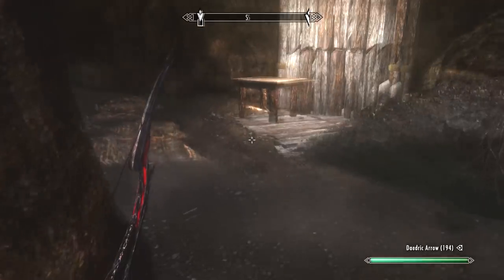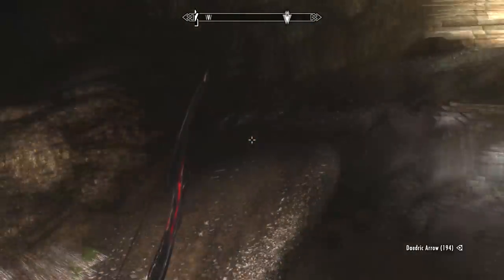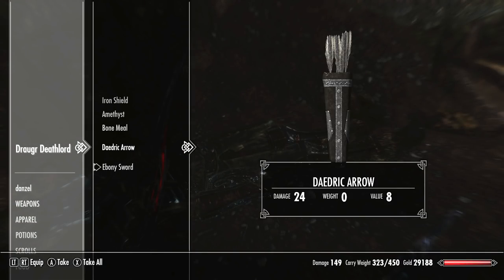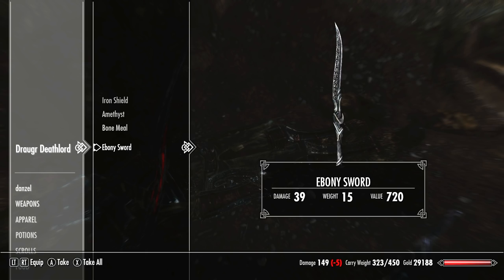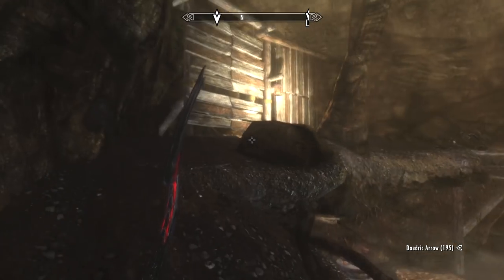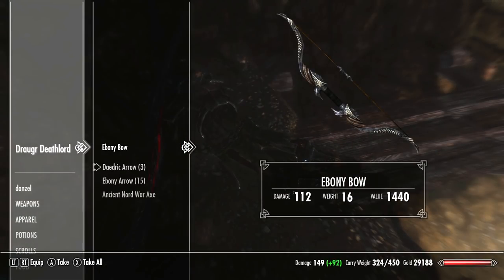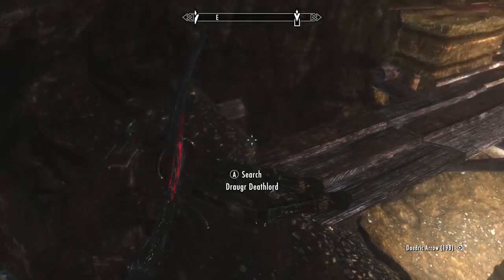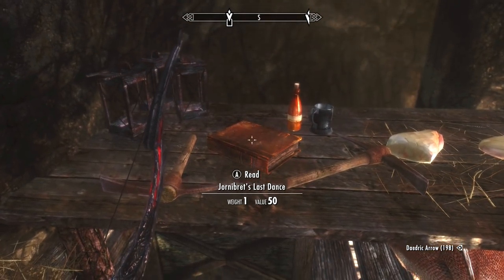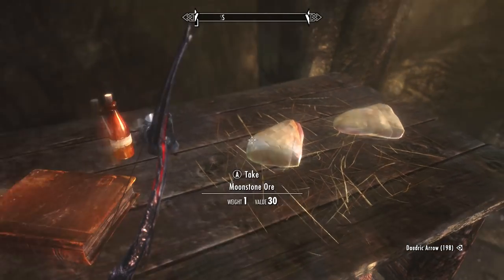So let's loot these corpses. Here is our first moonstone ore vein. I'm not going to show you all of them, I'm just going to point out a few as we go past them, but I know for sure there are over 25 that I counted. There's also some pretty good loot in this dungeon as well — an ebony bow. Take the arrows though. And we've got a book here. I think this is a skill book. There's also a pickaxe and some ore.